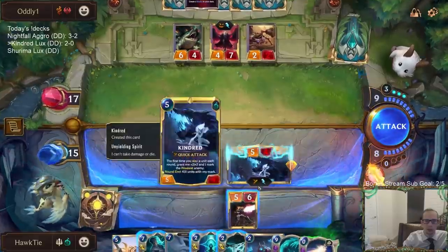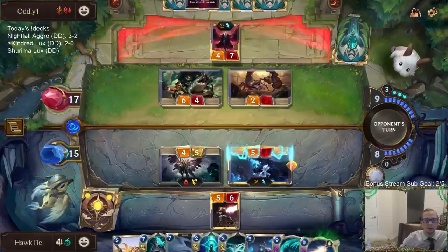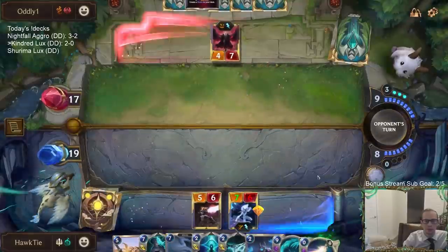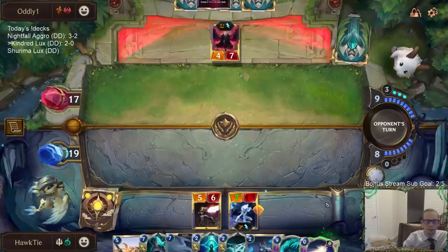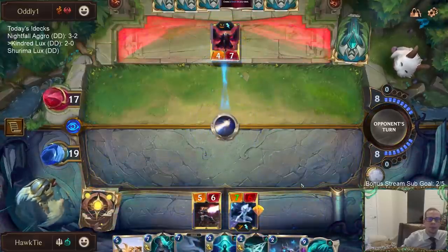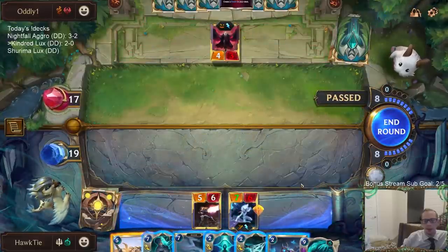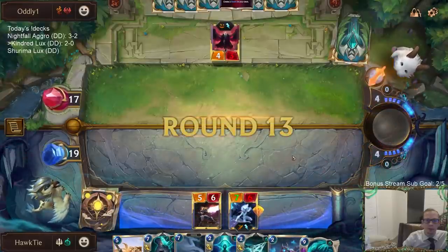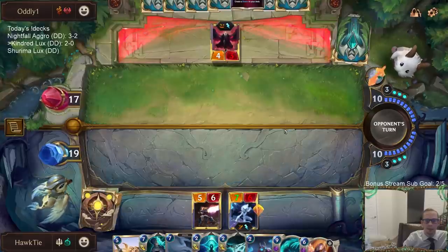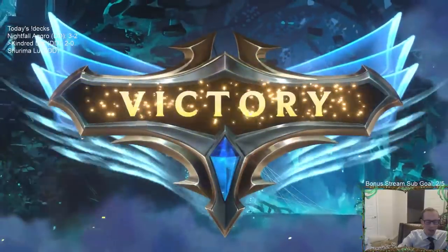I'm fine with the Radiant Guardian dying. I wanted them to play Leviathan and then I'd Vengeance it. They wanted me to do something else and then they were going to play Leviathan — that's what it felt like. There we go, we got him. That was their hope — the chase ends. Box was good again. We got to kill a leveled-up Twisted Fate with The Box. I need to stop complaining about that card.